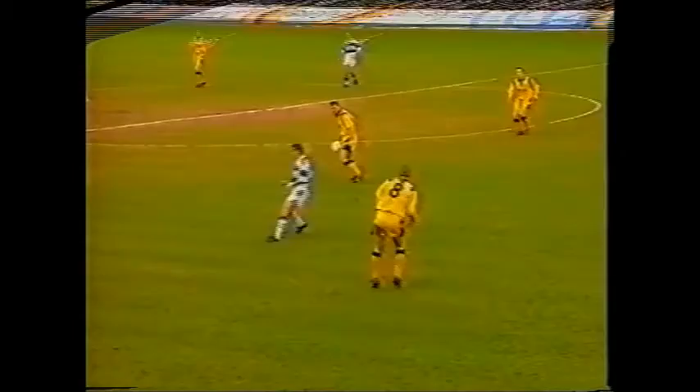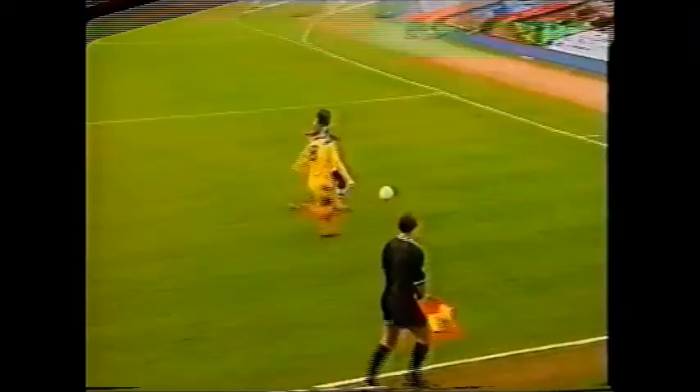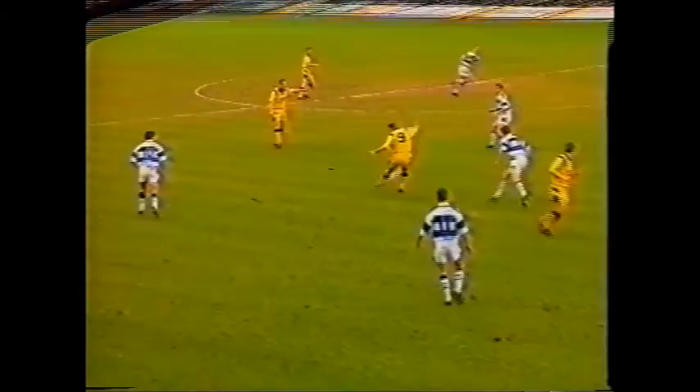Jeff Hopkins was trying to shield the ball and let it go out. Van der Laan got in behind with a hard, low cross. Porter picked it up, his first-time right-foot shot was parried down by the goalkeeper, and moving in quickly for the kill was Martin Foil to make it Port Vale one, Reading nil.